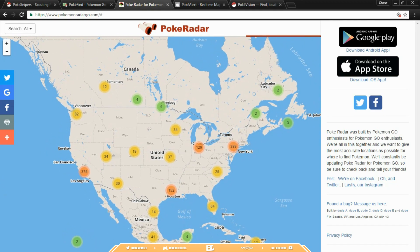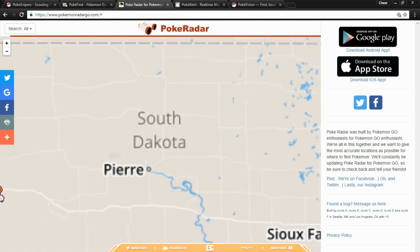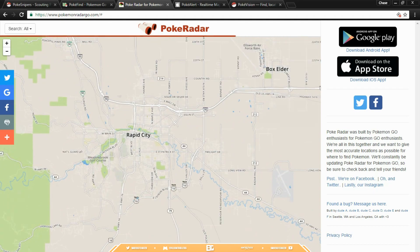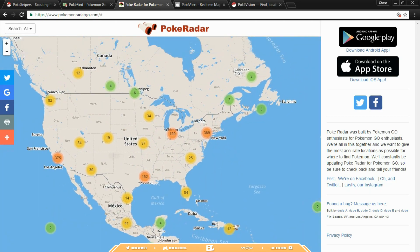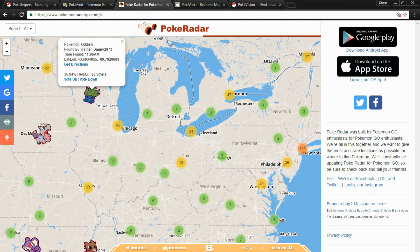At number three it's pretty much the same thing, just a little bit different. You don't click on a specific Pokémon — you just zoom in to wherever you live. Say you're in South Dakota near Black Hills or Rapid City; you can go there and they'll start popping up once it loads. You click on one and it tells you the longitude and latitude for this one too, so you can get directions or insert it into a teleport app for Pokémon Go.